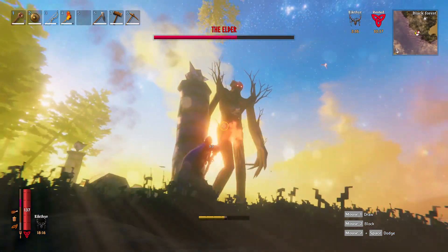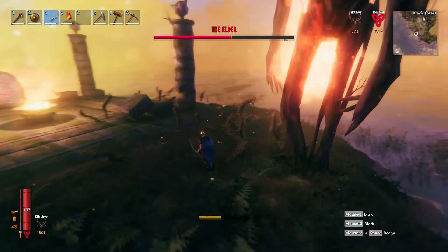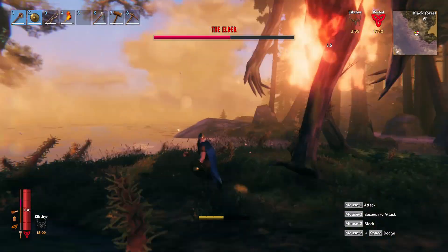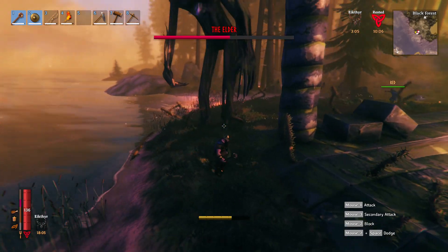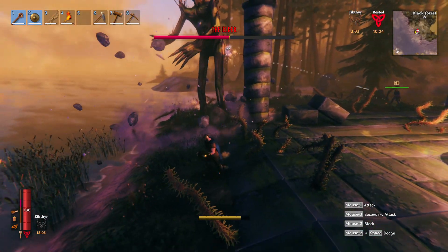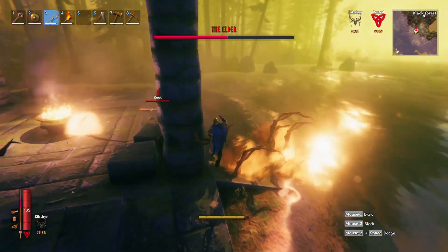He does damage the columns though. I'm out of energy — I'm just kiting him right now. He does do a ground stomp — he tried to stomp you.